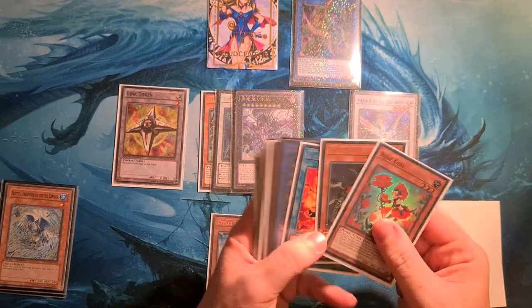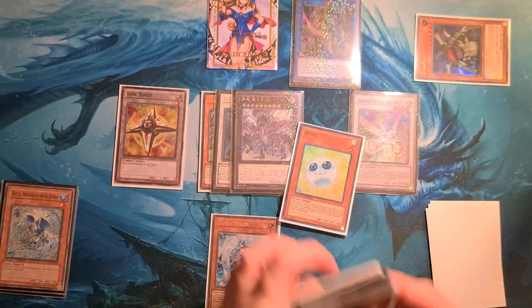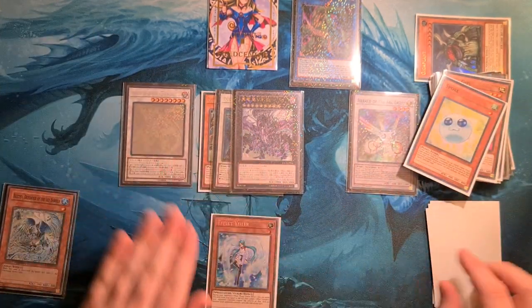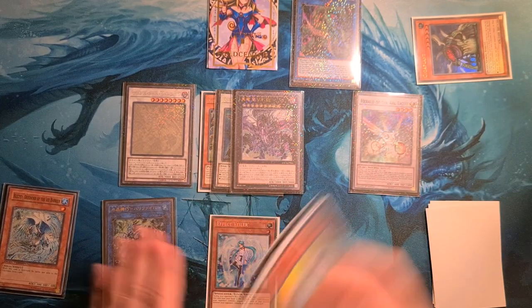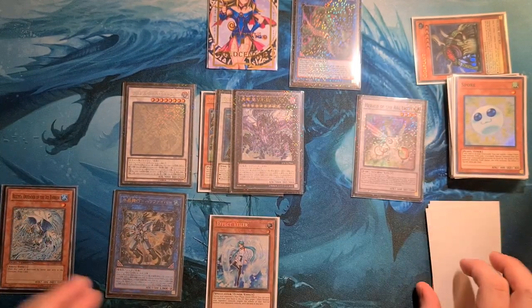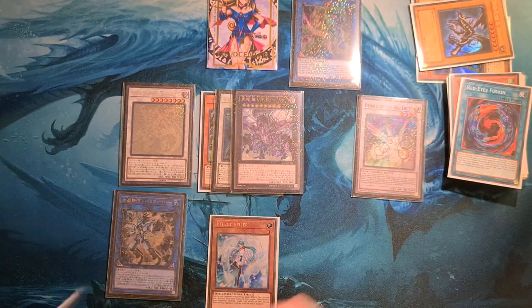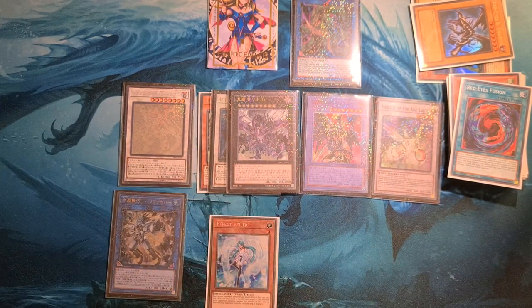Because Giga Plant is in our grave we can banish Giga Plant for our Spore — Spore becomes a level seven. So we can get a level seven and level one for Borrelsword Savage Dragon, activate his effect equipping a link to a grave, and then finishing off our combo, Anaconda sends Red Eyes, banishing our fusion material for Red-Eyes Dark Dragoon.